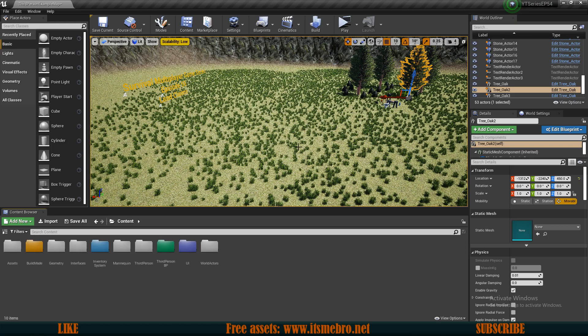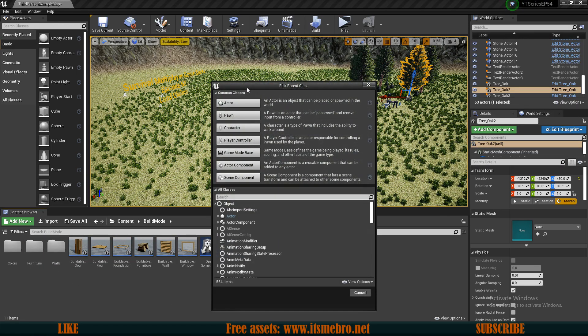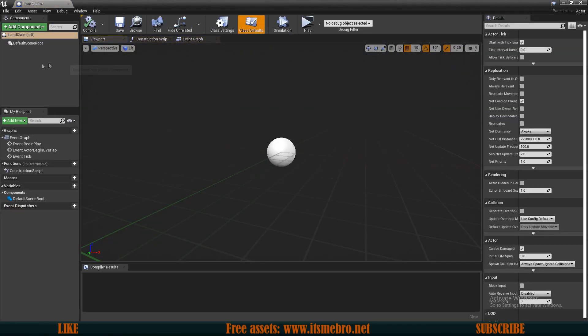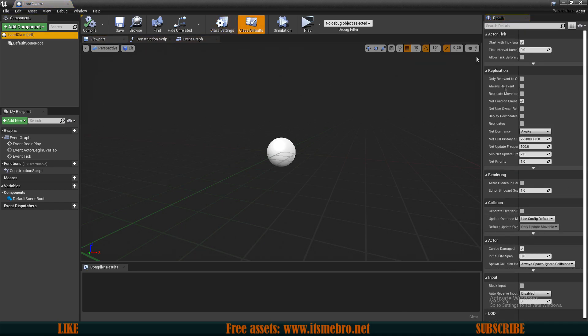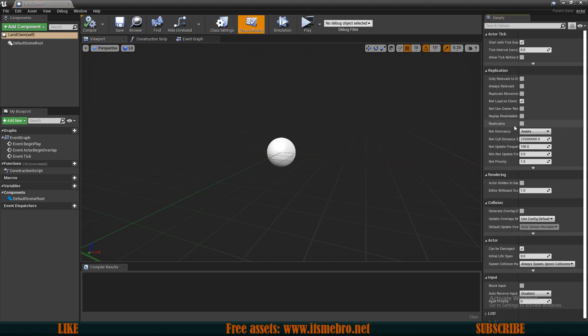Once that's done, let's create the actual thing that's going to represent our land masses. Go to our build modes folder, create a new actor — just a regular actor — and call it 'land claim'. Open this up, and first and foremost the most important part: we need to replicate this actor. Select our class defaults and click the 'replicates' checkbox.